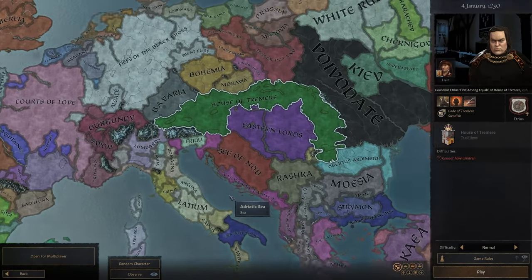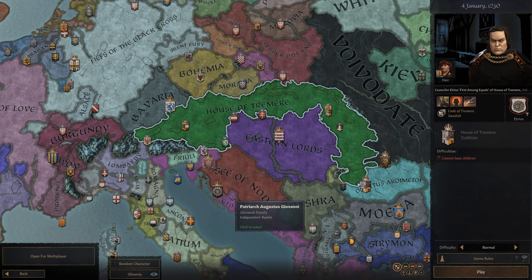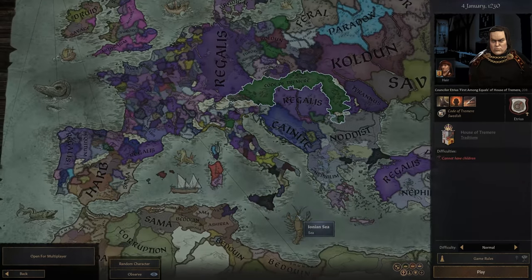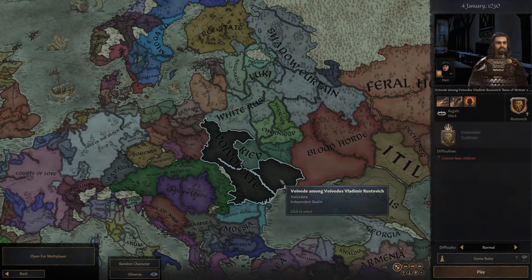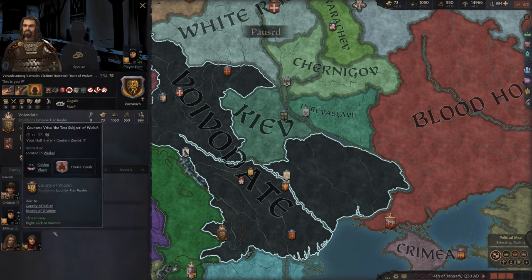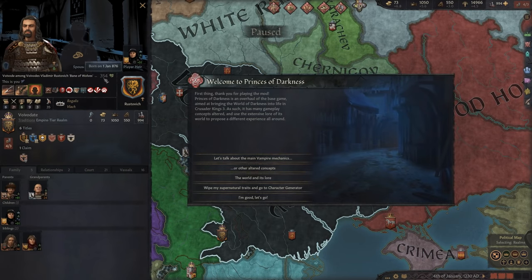Looking at probably one of the more identifiable names from the series — Tremere — you can see that this location has different specific cultures. There's a whole slew of religions unique to this mod across the map. Taking a look at the characters, it's very unique because — of course — they're vampires, so they're 354 years old. When you boot the mod up and load into a campaign, it gives you a nice prompt that explains how the mechanics work, since this is such a crazy overhaul to the game.